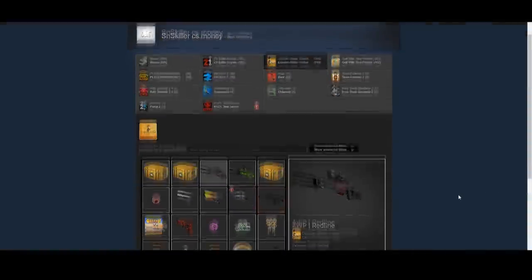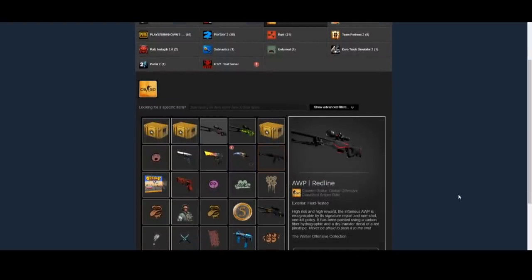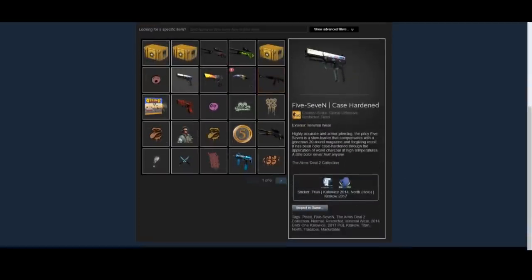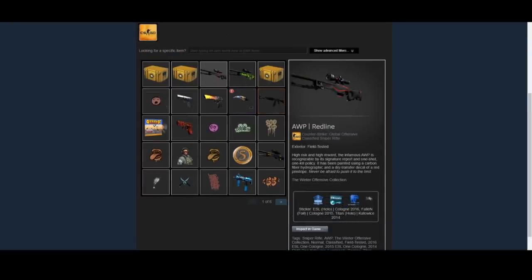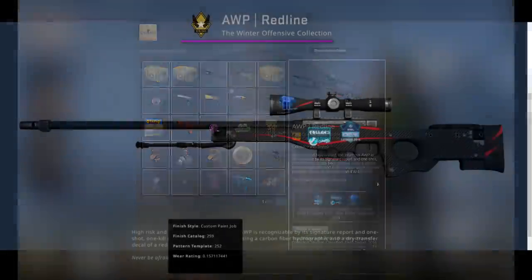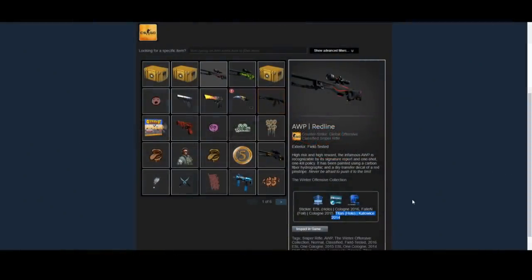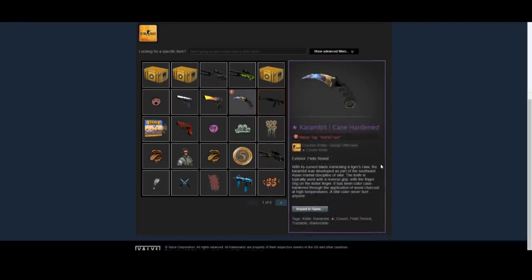Moving on to S.N. Skillers' inventory. This inventory is probably going to look pretty similar at first glance to the previous one, but there's actually a pretty major difference — he's invested in a lot of super cool stickered items. He does have a lot of really insane stuff, like this OP Redline with a Titan Holo on scope. This is just super cool. Titan Holos have been doing insane recently on the market — they sell like crazy, there's a huge amount of demand for them, and this is definitely a super high-tier piece.